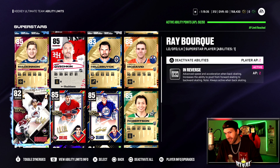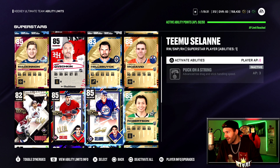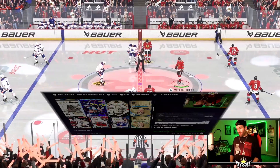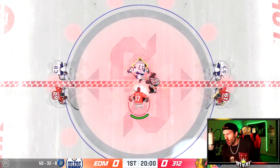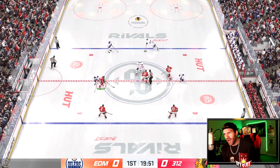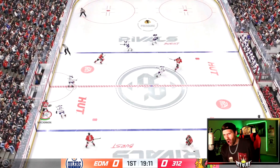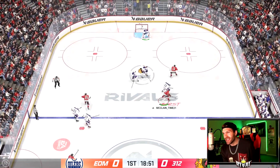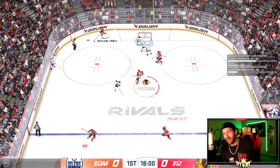I was gonna say I should probably take In Reverse off and put Stick Him Up on, but Chris Chelios is on that line three so not a big deal. He is 50-32-and-8 — we got this. All right boys, here we go, let's play some hockey!